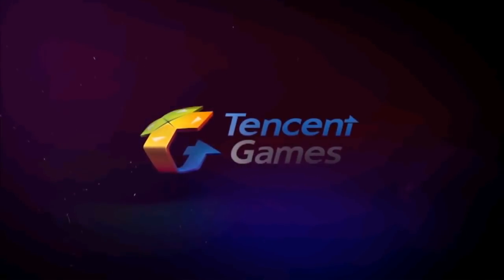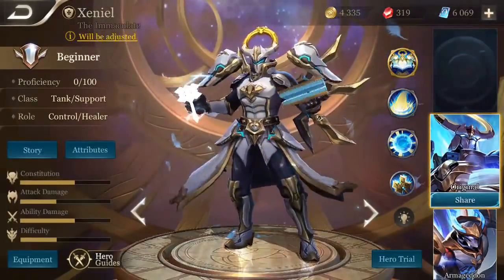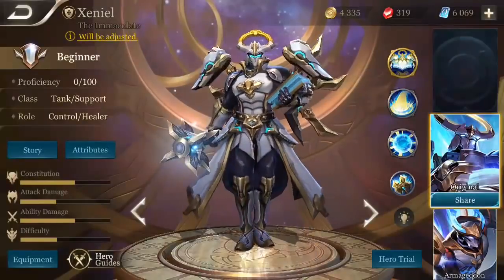Alright guys, let's go ahead and get started with our Xeniel Hero Quick Look video. Xeniel is a class tank support. His role is control and healer. As you guys can see in the bottom left corner, Xeniel is pretty much even keel across the board.